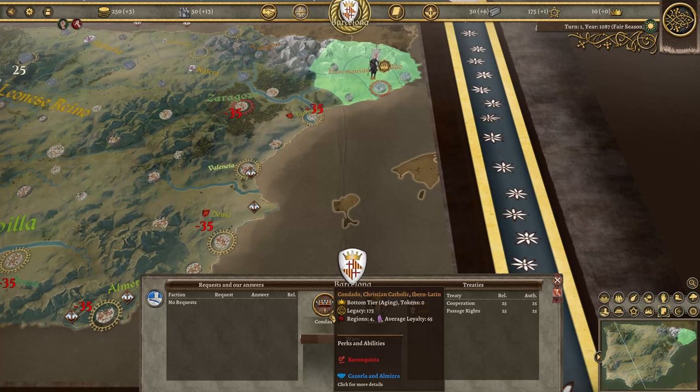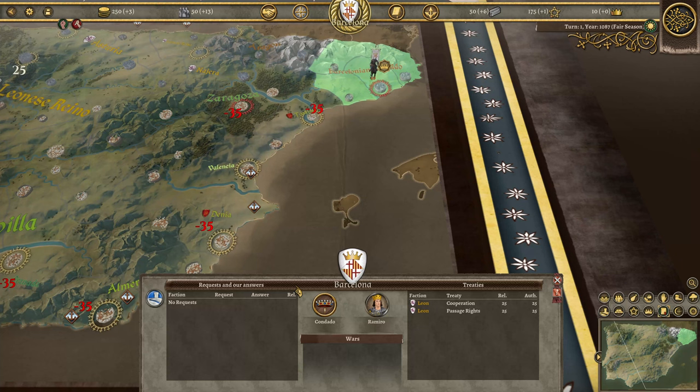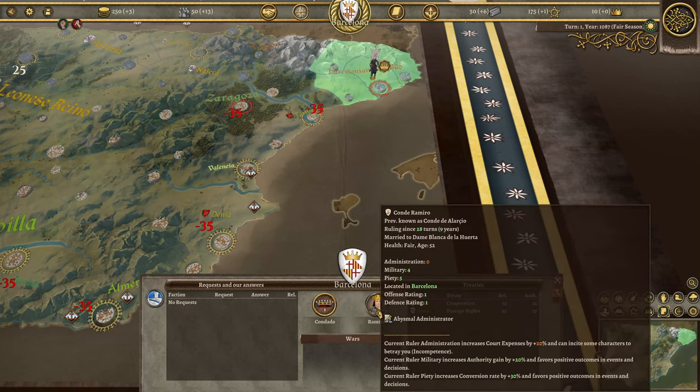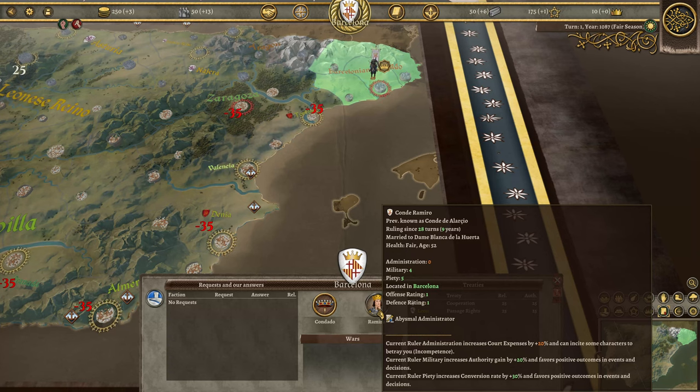I have treaties with León for right of passage. Let's check the ruler — ruling since 28 turns, nine years married, age 52, administration, military, piety, located in Barcelona. Current ruler administration increases court expenses; current military increases authority gain; current ruler piety increases conversion rate.